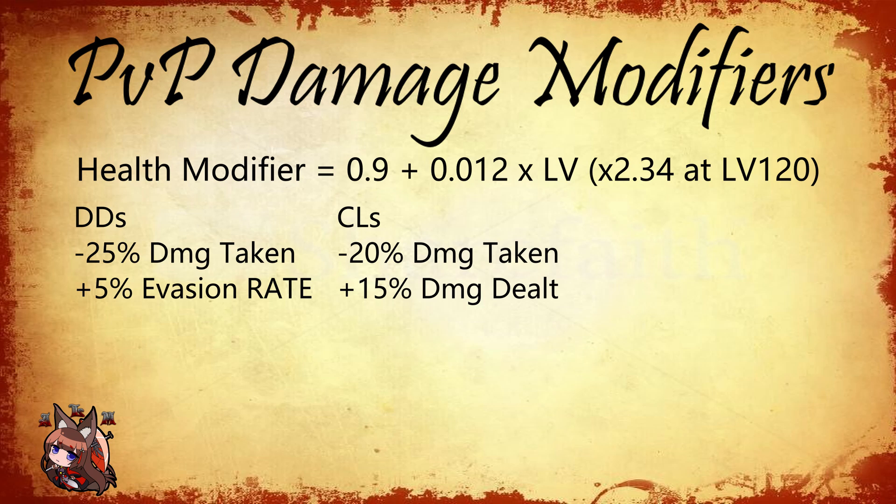Heavy cruisers have frequently been the weakest of the vanguard ships. As we get some newer meta ships, they have insane stats and skills that make them relevant. But generally, heavy cruisers only get a 15% damage reduction on the damage that they take. So they still benefit over PvE, but they get the least amount of benefits of any of the vanguard ships.